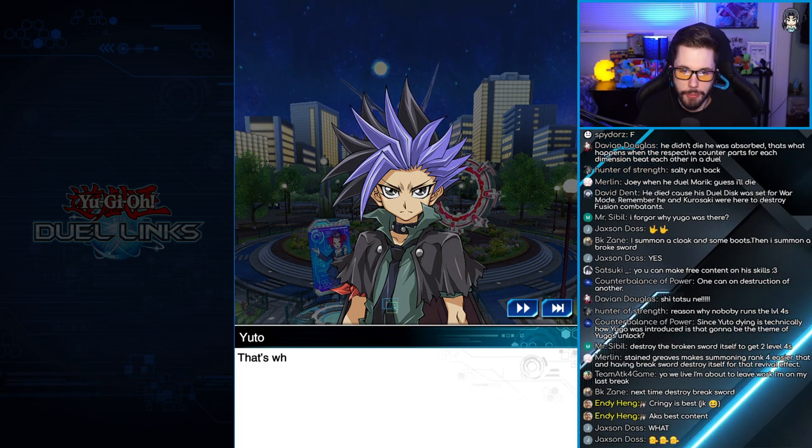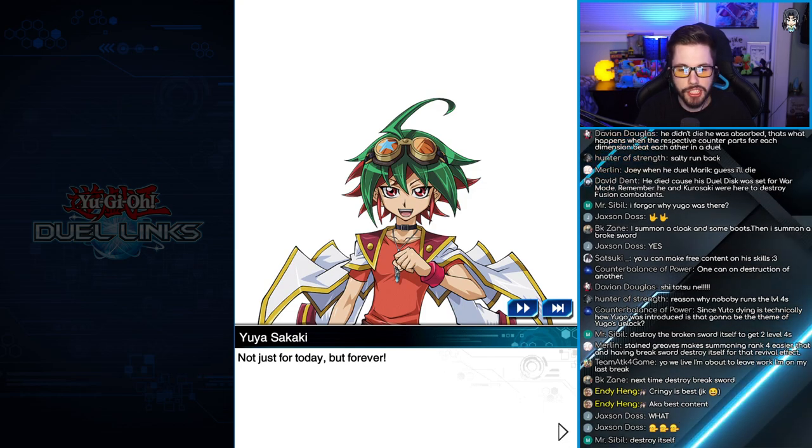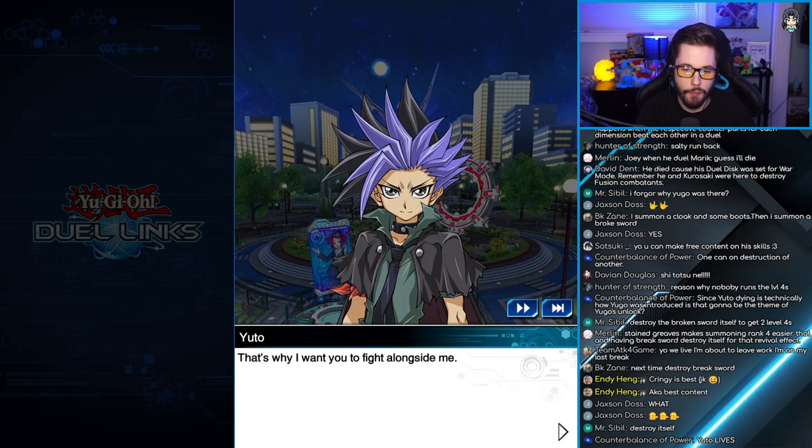A duel is what keeps the world smiling — that's what Lulu taught me. She's right. I want a duel to put a smile on everyone's faces, not just for today, but forever. That's why I want to fight alongside Yuya.